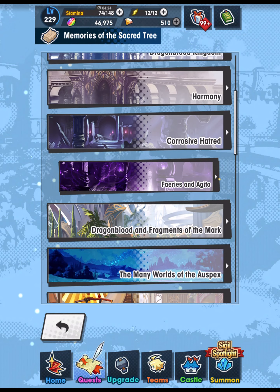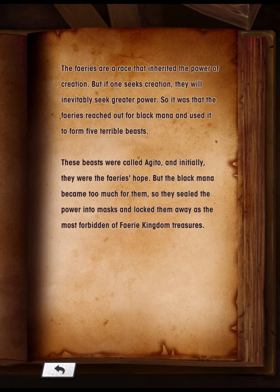Fairies and Agito: The fairies are a race that inherited the power of creation. But if one seeks creation, they will inevitably seek greater power. So it was that the fairies reached out for black mana and used it to form five terrible beasts. These beasts were called Agito, and initially they were the fairies' hope. But the black mana became too much for them, so they sealed the power into masks and locked them away as the most forbidden of fairy kingdom treasures.